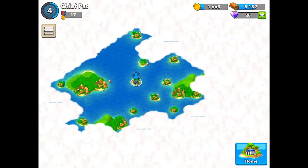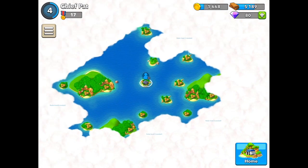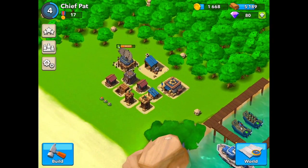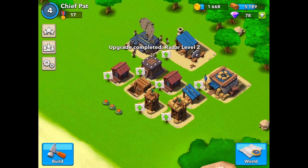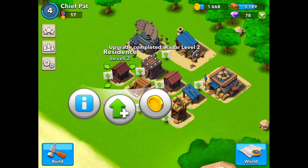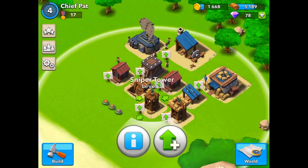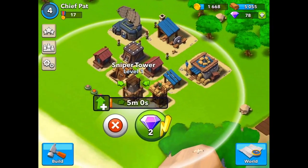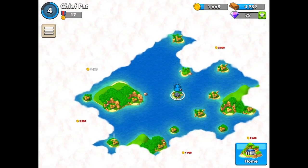I need to expand my radar — I forgot to talk about the radar. What it does is it lets you see more bases and more of the map that's clouded. We'll use diamonds to speed it up. Diamonds are like gems in Clash of Clans — it's the currency you can buy with real money to speed things up. But they give you plenty of diamonds to start off, and you can also earn diamonds by doing achievements and finding them in chests.